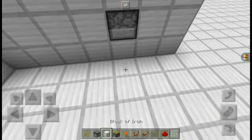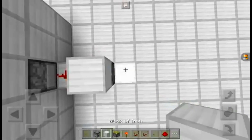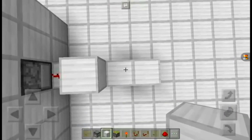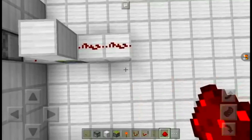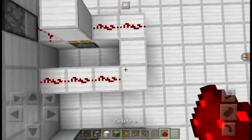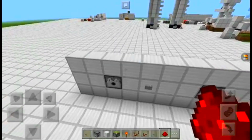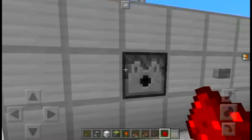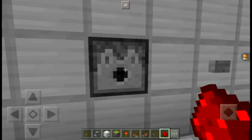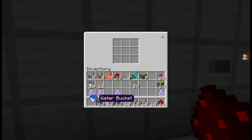On the back here, you're going to place a block, redstone dust, sticky piston facing upward, block, two more blocks, redstone dust, redstone dust, and just run it around like this. Just make sure you have a stone button there. Next, the final thing you're going to want to do is get yourself a water bucket and pop it in there. So when you press the button...